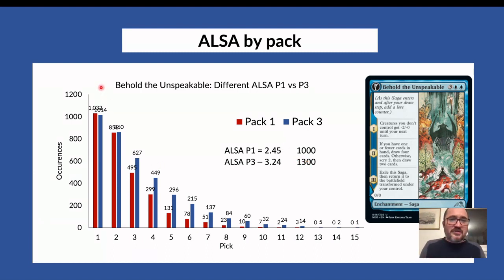So per 1,000 Behold the Unspeakables seen in pack one, you'll see 1,300 of them in pack three — that's a way to visualize what differences in ALSA constitute. This graph will look slightly different for different cards. For a card picked later it might look more like a skewed bell curve. For Behold the Unspeakable, a relatively good uncommon picked early, this is how it looks. If you have a busted blue rare, you might gamble on Behold the Unspeakable wheeling, since 6% of the time it actually does in pack three.